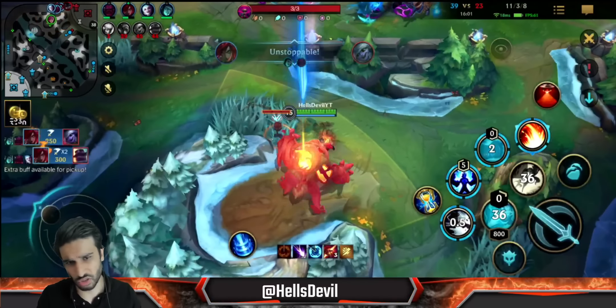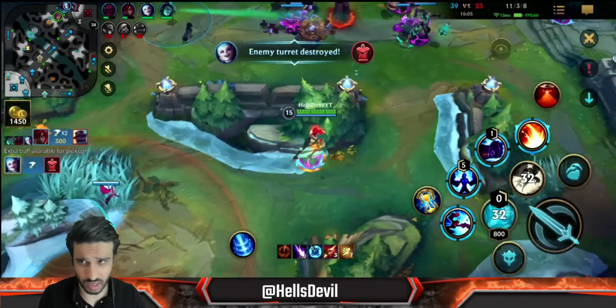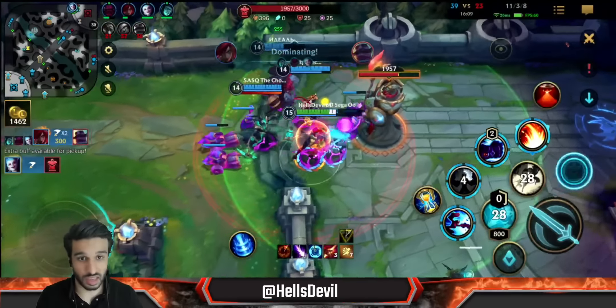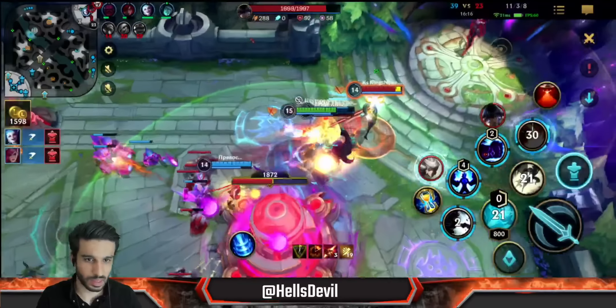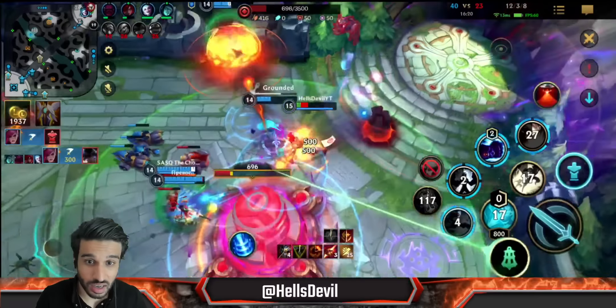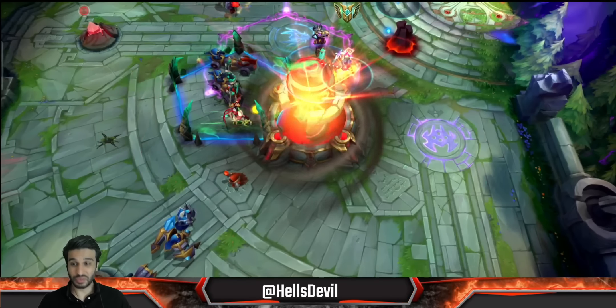We're just so strong now. I'm not even helping — they're doing everything by themselves. Now we could possibly end the game: take the top lane turret and look to end. There's no more shield. Stasis! I killed her in her base and I survived. Did you see that?